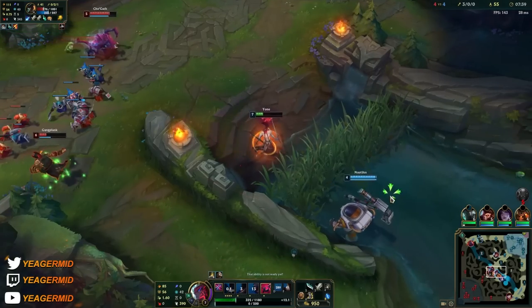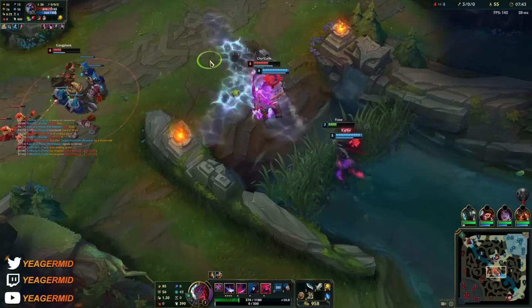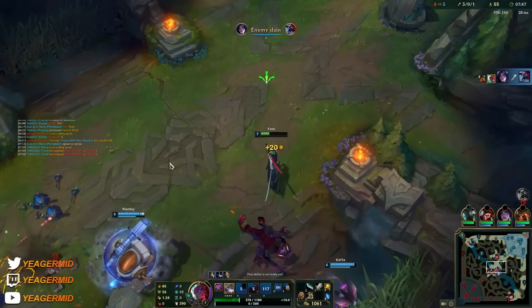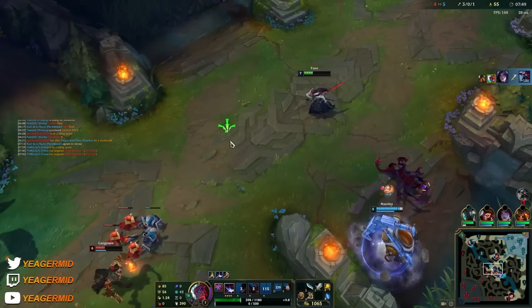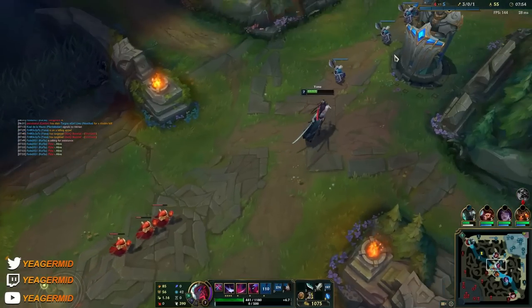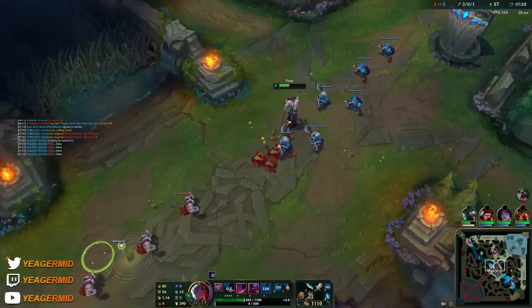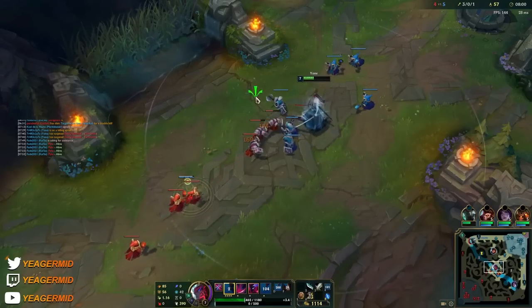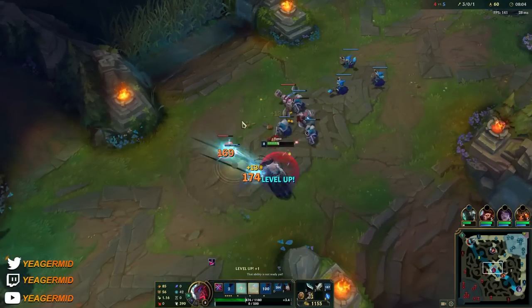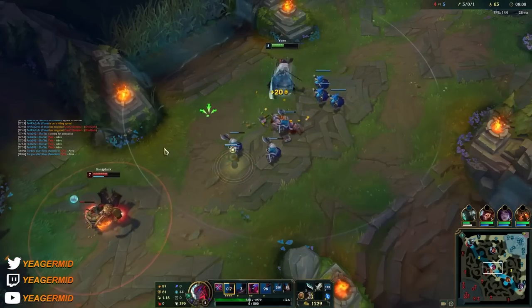Luckily we have Nautilus with us — we can go in and hit him. Another thing is that your ultimate also makes you unstoppable during it; you can still get displaced while channeling but the ultimate will get through no matter what, so it can also counter CC — though it's not as effective as your E recast for that purpose.